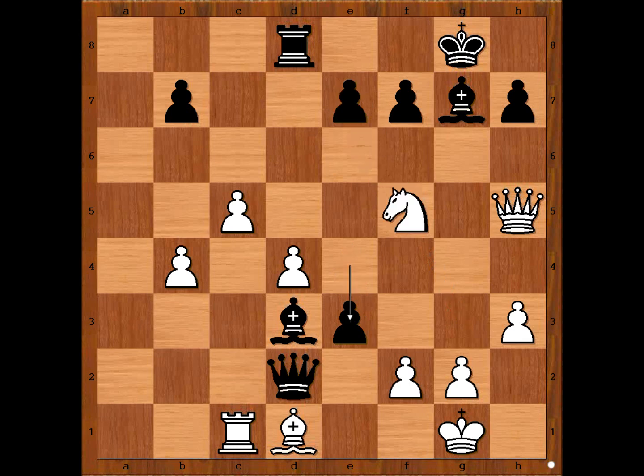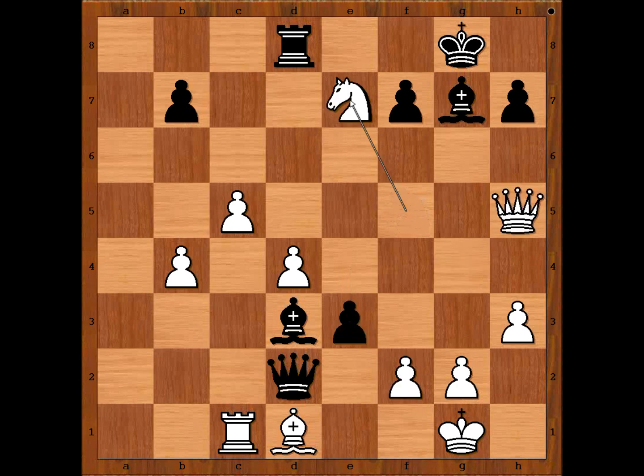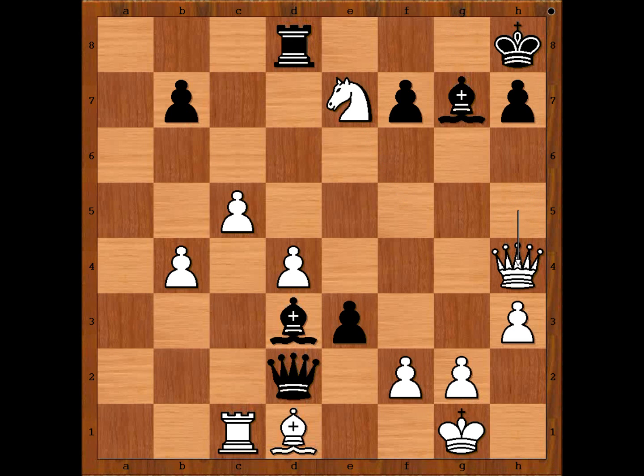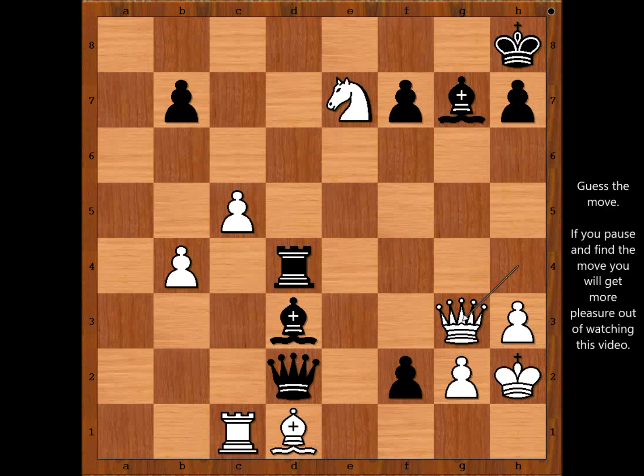Svetozar Gligorić played e3 — the best move. Knight takes pawn on e7 check. If queen to g4 now, then pawn takes pawn check is winning. So we have knight takes on e7 check. King to h8. Queen to h4. Pawn takes pawn check. King to h2. Rook takes on d4, attacking the queen. Queen to g3. Please pause and find the move with which white resigned.